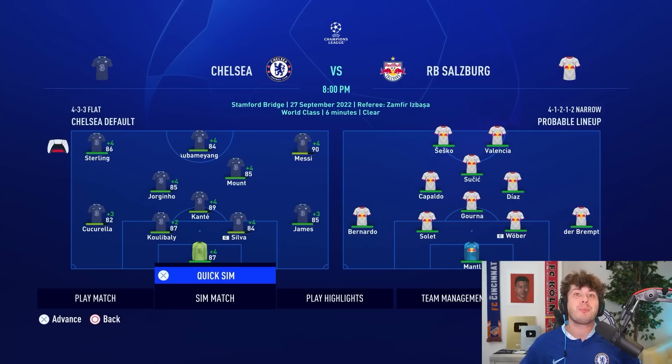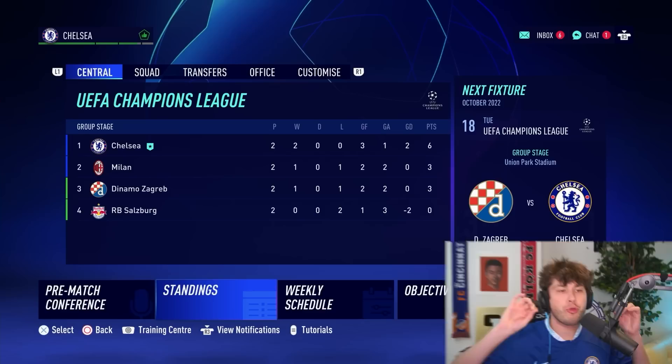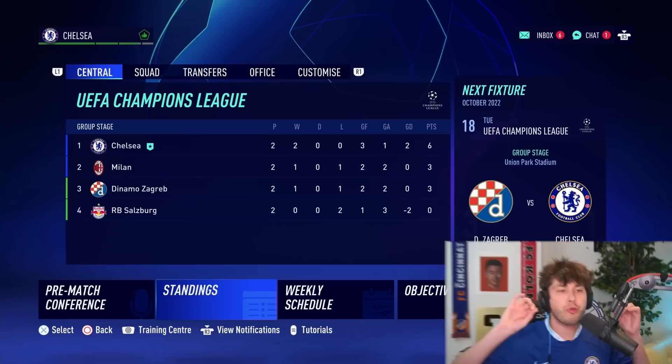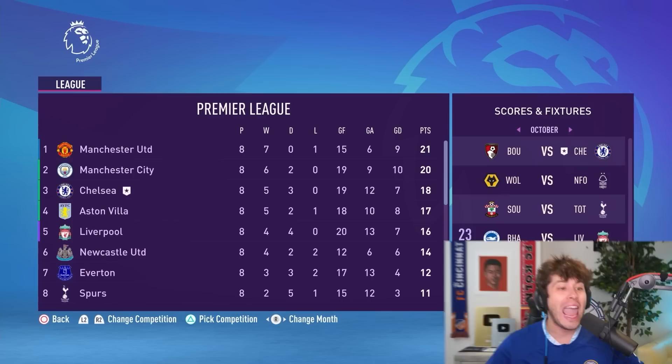Into the second match, we're taking on RB Salzburg. For simulating, we have the option to quick sim or watch it play out. Until we need to physically watch it play out, we'll just do quick simulation. RB Salzburg should be an easy win — and it is. Aubameyang gets a goal and Aubameyang gets two. We need as many wins as possible so we don't have to play any more group stage games.